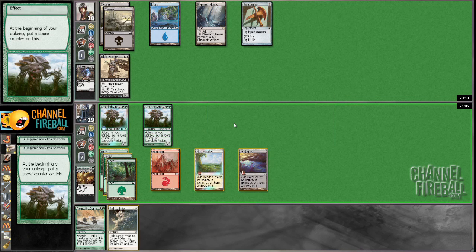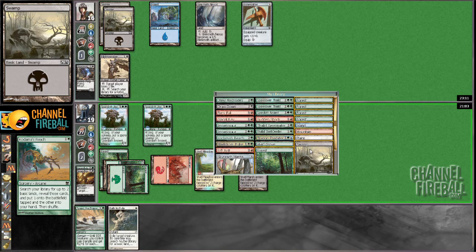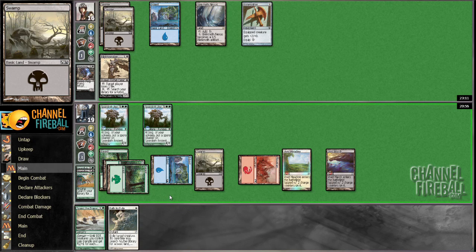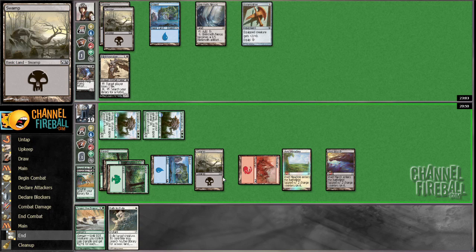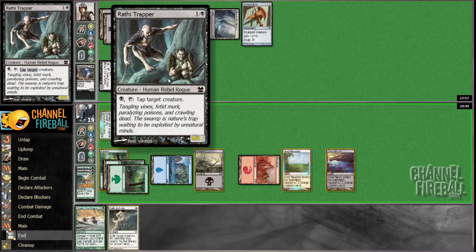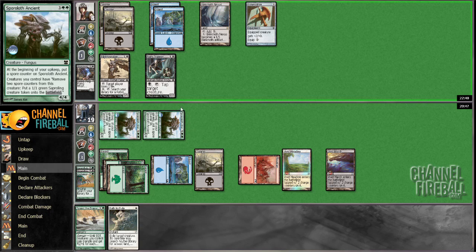He's passing the turn, he's gonna go grab probably a trapper, I would guess. Ooh, that was a pretty good draw. Now we can kill him next turn — we do it for four, because I get to make a dude, that'll be three dudes. He's at eight, yeah he's dead. He might get a trapper and I might just have to path it. The other thing I could do is make my own dude and then path it to get myself a fifth land, but I'm pretty sure I'm just gonna path the trapper.